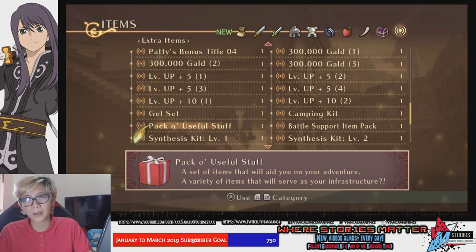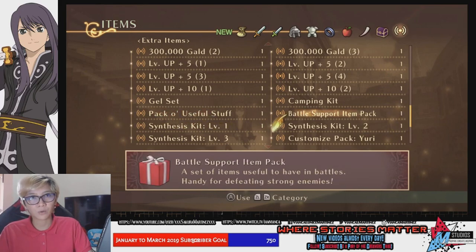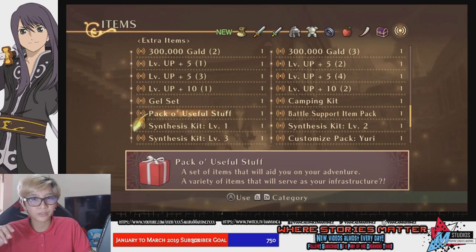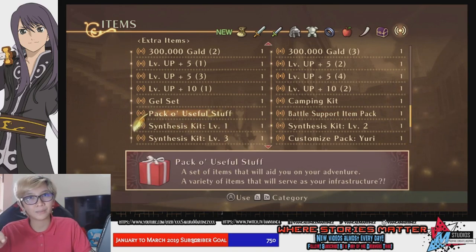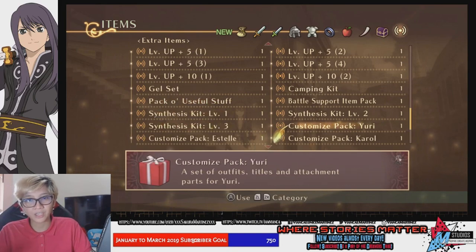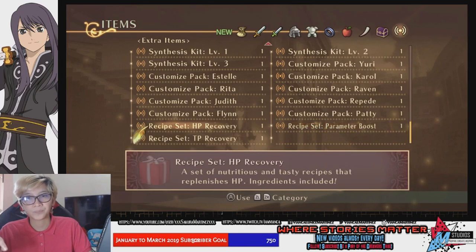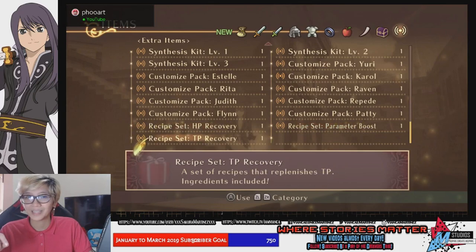There are also variety items that will serve as your infrastructure, a synthesis kit used for synthesizing items, a battle support item pack with items that increase your stats in battle, and I'm not sure what the 'Pago useful stuff' is at the moment — I haven't used those items yet. Because once you use them, they will disappear from this list. And we also have outfits and costume DLC for each character, plus a recipe set for a lot of items.